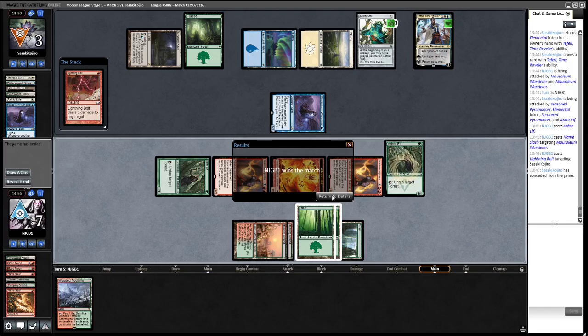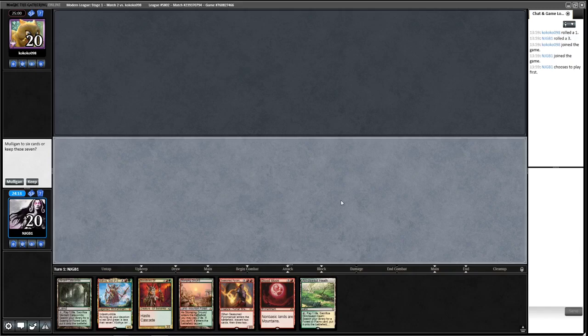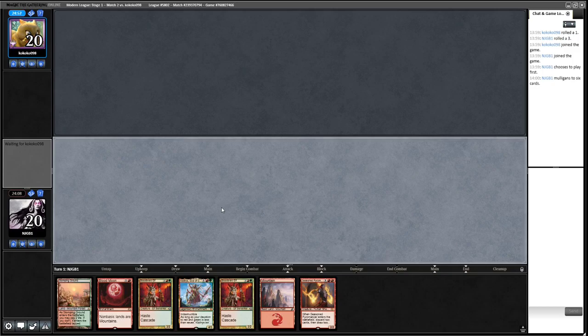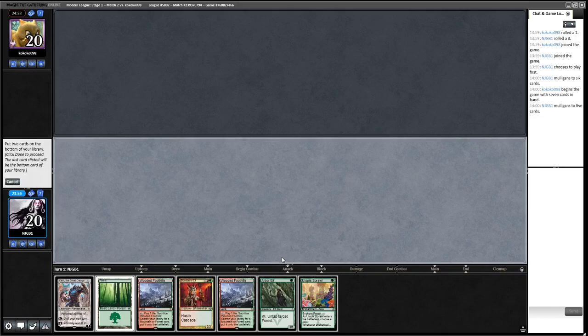Round two and we're on the play again. This hand isn't doing anything until turn three so I think we mulligan. We can do better on the play. This next hand is also not great, so we mulligan again. Now we're really looking for something unfair. This hand is unfair — it's a turn two plan. We keep it. The plan: turn one Arbor Elf, turn two Utopia Sprawl, make four mana, either Blood Braid Elf or Karn. We get rid of a land.